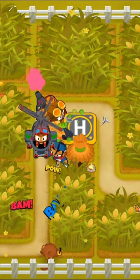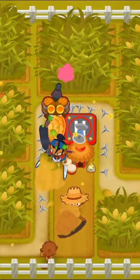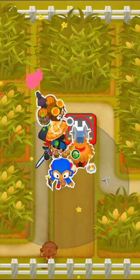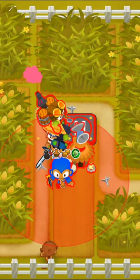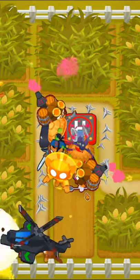Then place down a 2-2-0 village so we get extra attack speed and camo detection, and then get our heli to a 4-0-2 apache dart ship. We'll remove the obstacle and place down a 3-0-1 supermonkey, and finally place down another 4-2-0 alchemist.